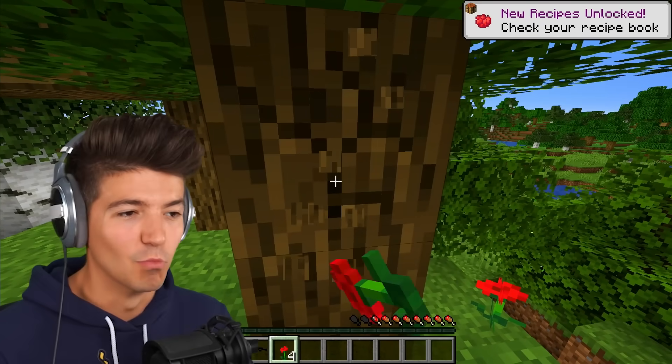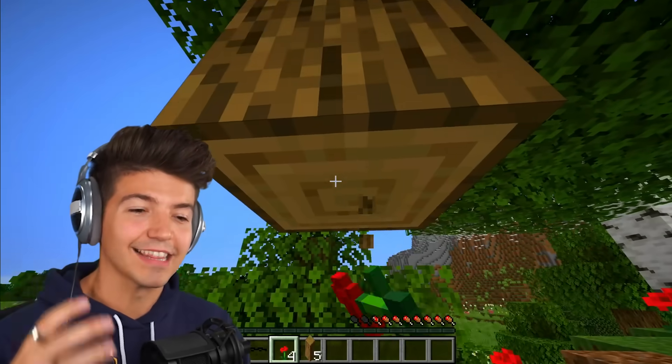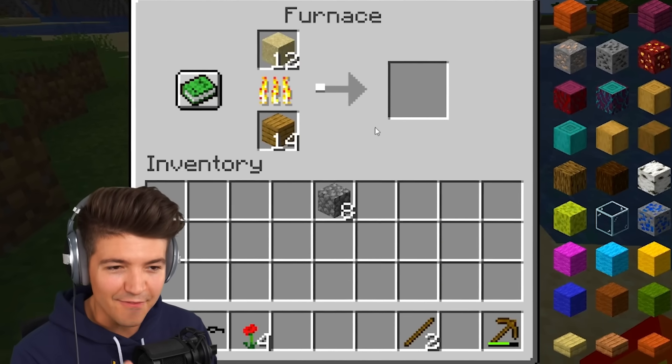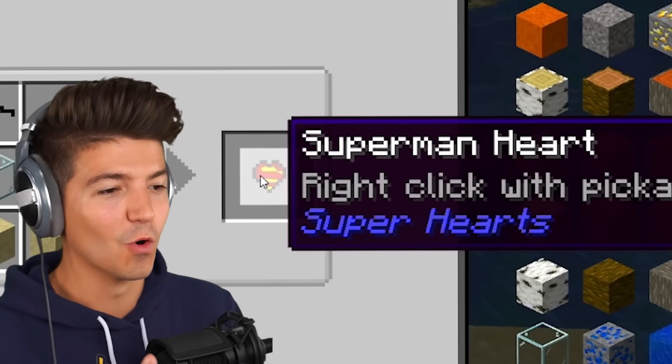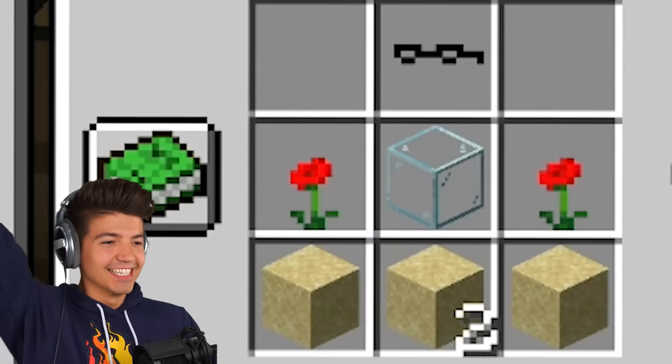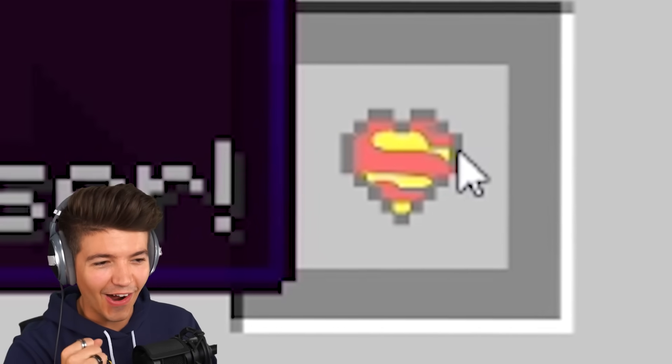While we're here, we might as well get some wood. The Superman pickaxe allows us to shoot lasers, but we have to have a pickaxe. Let's get some sand. Once we have this glass, we will have everything for the Superman heart. Right-click with pickaxe to shoot laser, glasses in the top — and yes, we did it. The Superman heart!